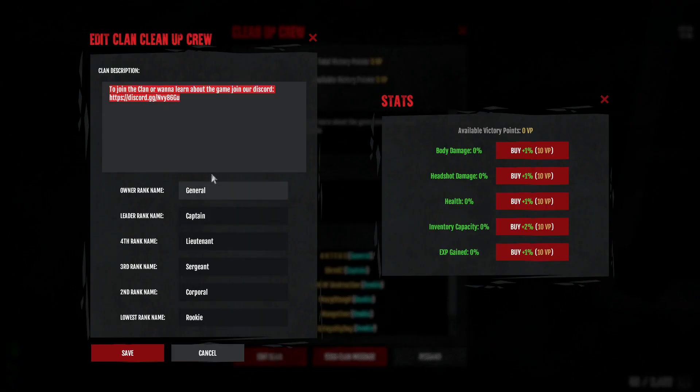You go to Edit Clan. Here you have ranks — you can name them however you want. And then you have stat boosts which require victory points. So yeah, that's how it looks.